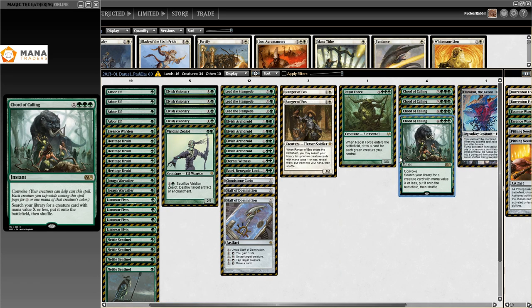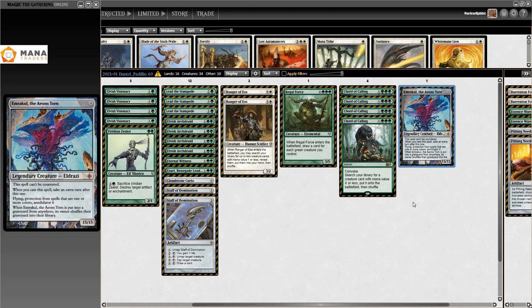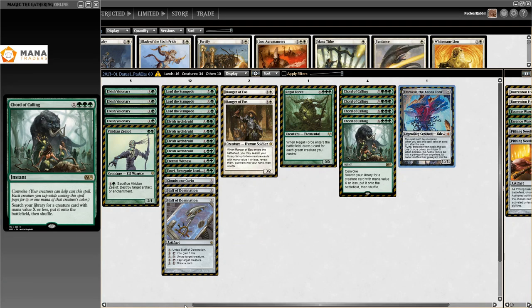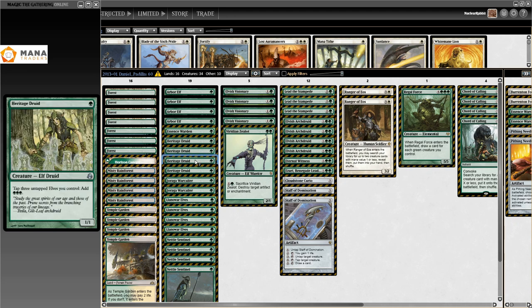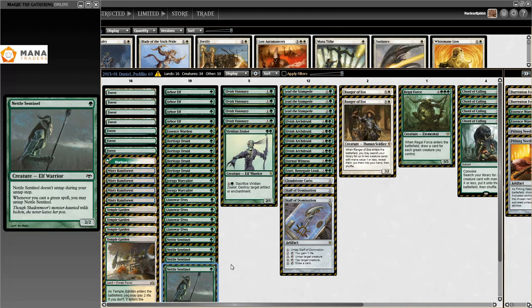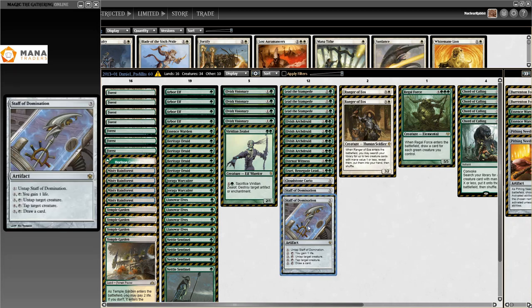Chord of Calling is in here instead of Green Sun's Zenith, which got banned. Something else you can see is just a singleton Emrakul — this deck can just generate enough mana to cast it, which is insane. You don't need to cheat it in; you get the mana with Heritage Druid, Nettle Sentinel, and the combo. Also Staff of Domination is in here — a very cool win condition I haven't seen in years.